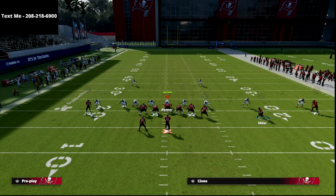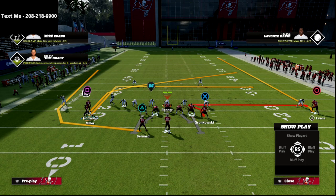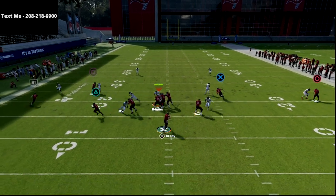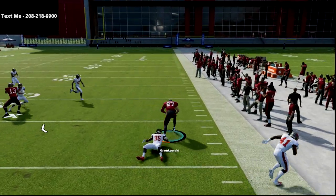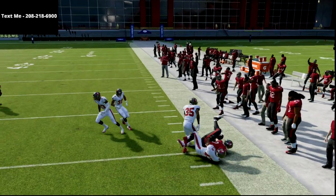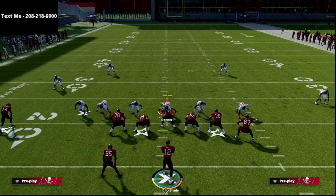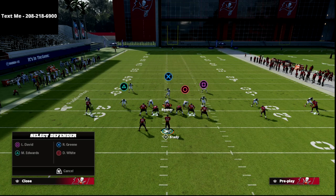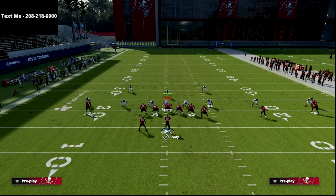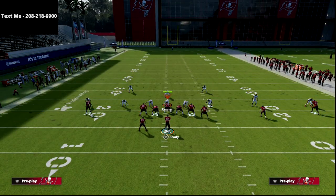Now let's talk about man coverage. This is probably my favorite thing about this play — what it does against man coverage. You're going to have at least three routes open. The whip route will always be there for you, and it's super good against the blitz. If they try to blitz you, you've got an easy read to your tight end. Against pretty much any coverage in the game, there is something you're going to be able to do offensively — you'll have an answer for every coverage.